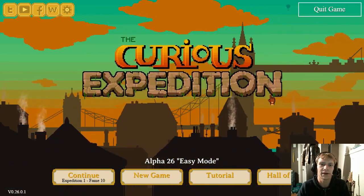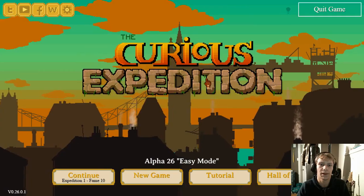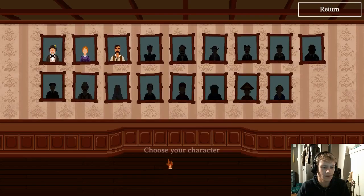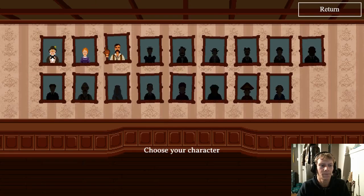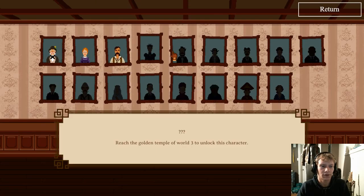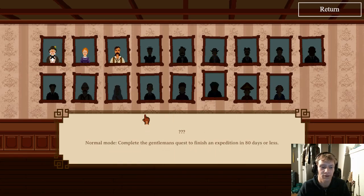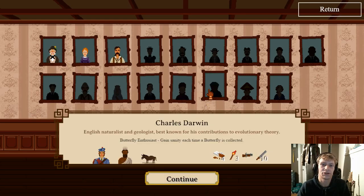The game is set in the 19th century and we play as one of many famous people. I've basically taken a look at this menu so far. We have three of the characters unlocked and if we click on one of the portraits it tells us how to unlock that character. I don't know how long each campaign is but we'll see how it goes — maybe we'll play through a couple of them, maybe all of them.